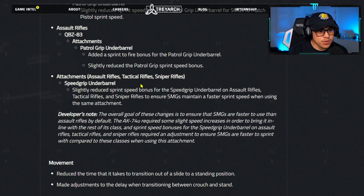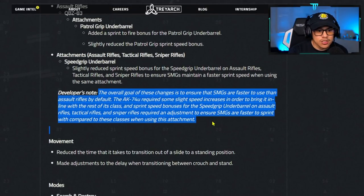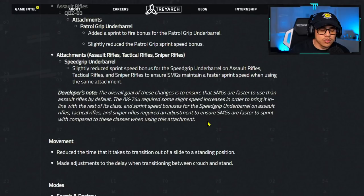For assault rifles, tactical rifles, and sniper rifles — speed grip underbarrel — they slightly reduced the sprint speed bonus to ensure SMGs maintain a faster sprint speed. The developer note says the goal is to ensure SMGs are faster to use than assault rifles by default. The AK74U required slight speed increases to align with its class, and sprint speed bonuses for the speed grip on ARs, tactical rifles, and sniper rifles were adjusted so SMGs are faster when using that attachment.